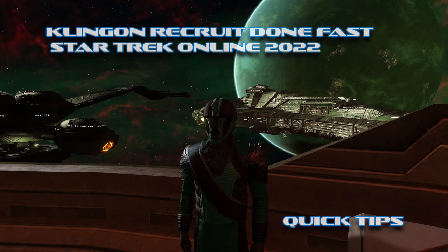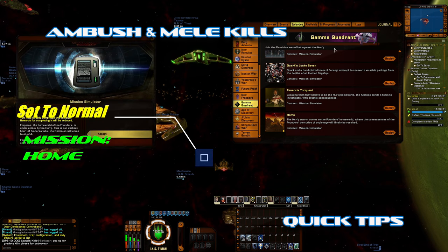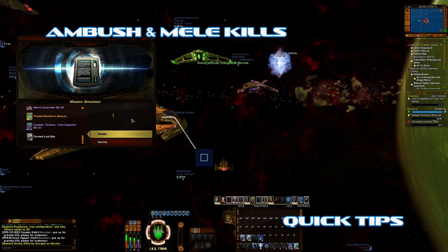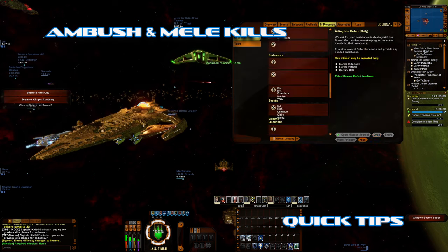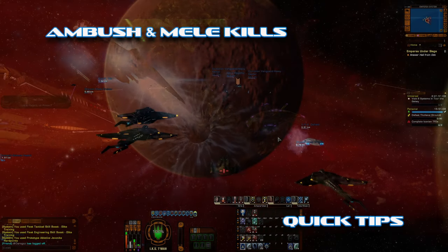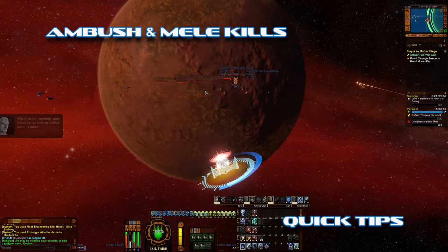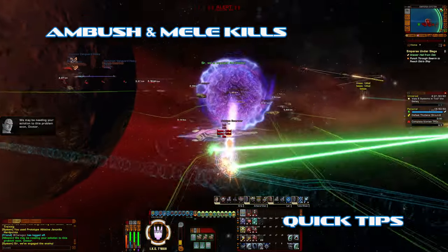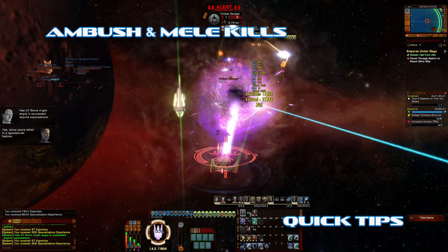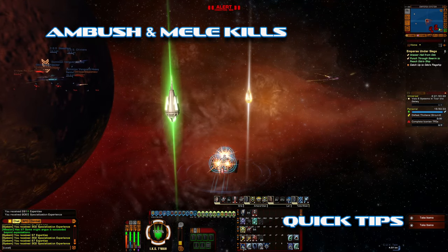With the up-and-coming Klingon recruitment event, I want to show you a couple of tricks for your ambush and melee kills. Set yourself to normal and head over to the mission. The whole thing with this mission is you start in space, go to the ground, go back to space, and back to ground. If you repeat this three or four times, maybe five, you'll complete everything. Decloak and just grab them all. If you don't have this console, you can always use a scatter volley build and do it a lot better.